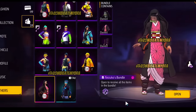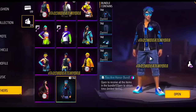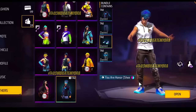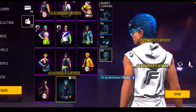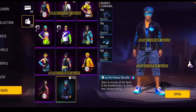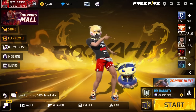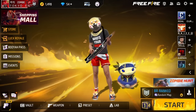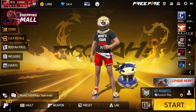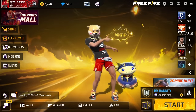Last but not least, we also have the free bundle you can get for having a perfect honor system score — the Honor bundle. You can get this one for free; it is limited time, but as long as you keep your honor score up you technically get to keep the skin as long as you have that 100 perfect score. Let me know what you guys think — which one is your favorite skin, what do you rate them, and do you have any ideas which ones could be Booyah Pass bundles? Let me know in the comments below. Thank you very much y'all, I'll talk to you guys next time, bye!